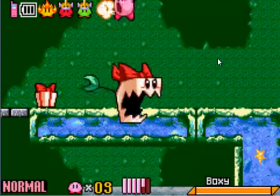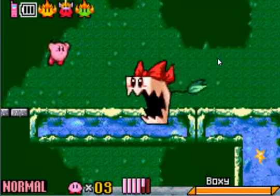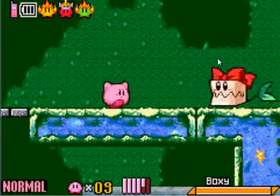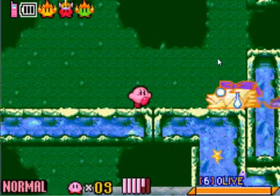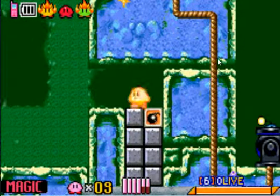Whenever he jumps up and down like that, it means he's gonna charge after you. He gives us a special power-up — one that we have not seen anymore — called magic.